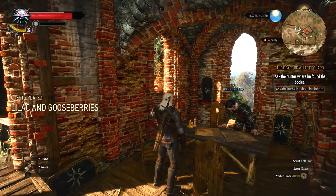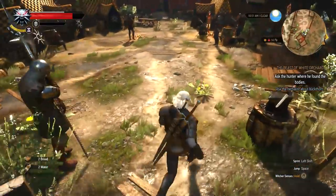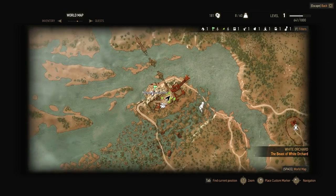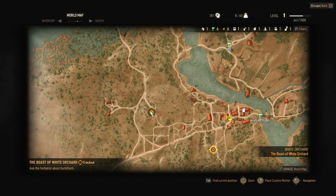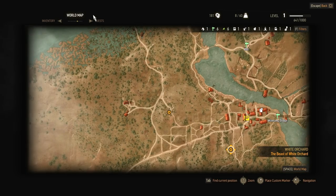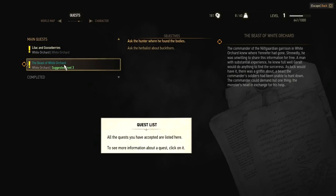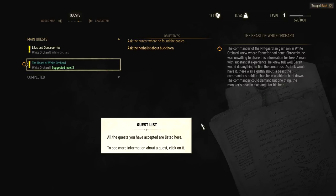Alright, let's head on out. We got to go talk to the hunter, and let's see where we're going. This is closer, we'll go here first. Quests — that's probably under the queue section. The suggested level is three, and I'm not even close to being there yet, but I got to complete the griffin contract in order to do that. So maybe we'll level up in that time.